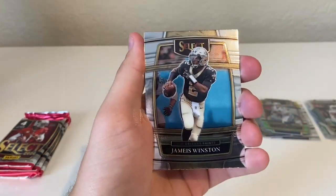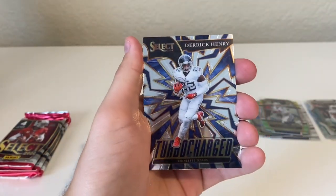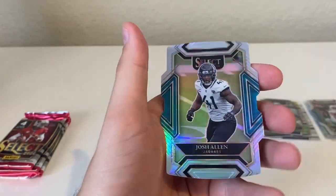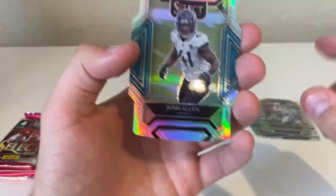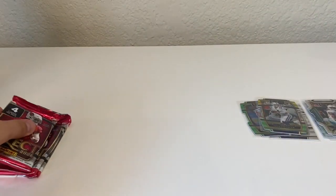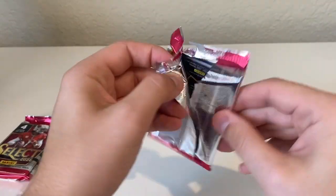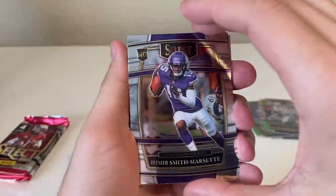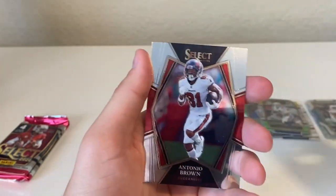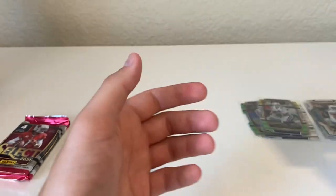Damien Brown, Jameis Winston Turbocharged, Derrick Henry, and there is our silver — Josh Allen. Not the Josh Allen you want, but sorry. Marcelus Smith, Marshall Falk Hidden Talents, Tom Brady, and an Antonio Brown.